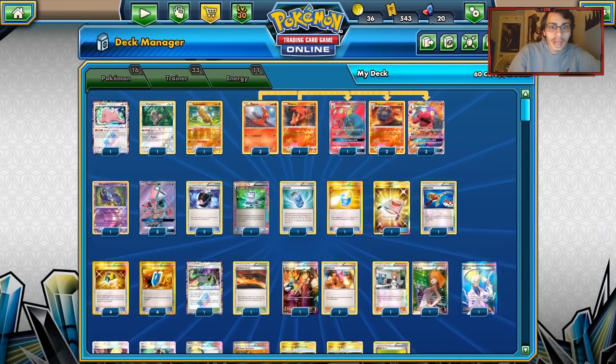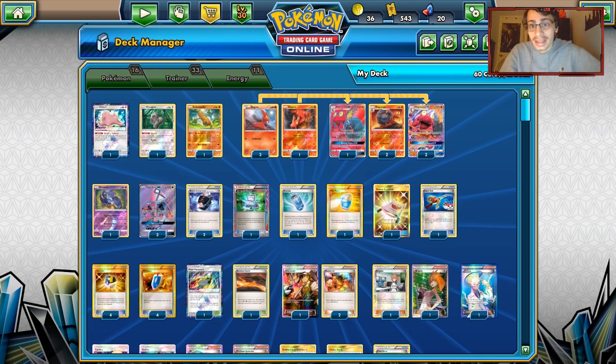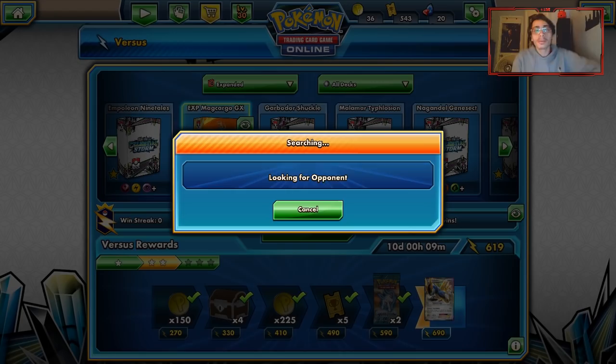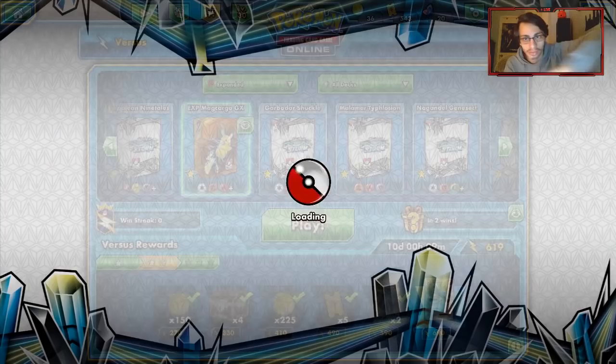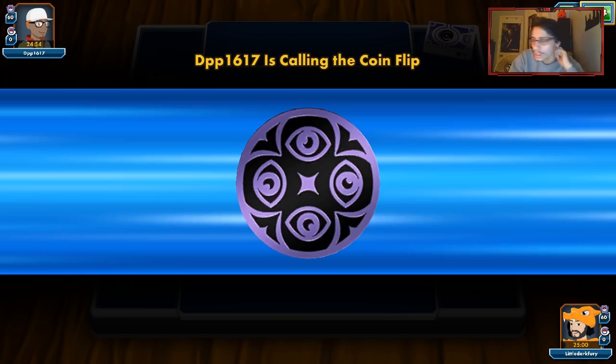I really like Macargo in Expanded - I think it does work and has potential. Let's go find some games on PTCGO and see it in action. There are a lot of non-serious competitive decks online like Rodom, Unown, Latios Donk - hopefully we don't run into those. I think we're going to face Seismitoad, which is actually really bad for us. Quaking Punch is very hard to deal with. We do win the coin flip though, which is pretty good.